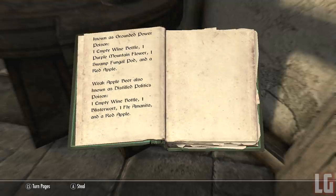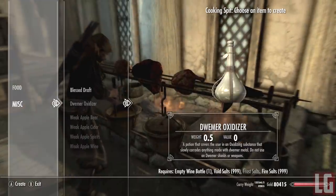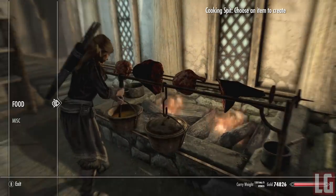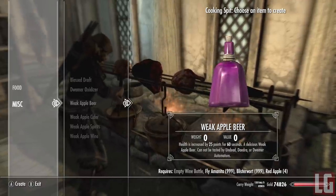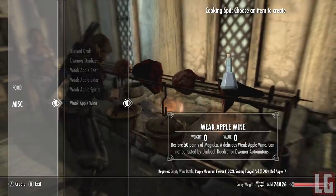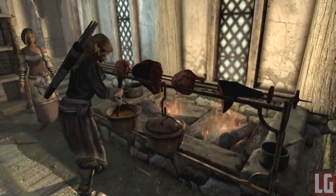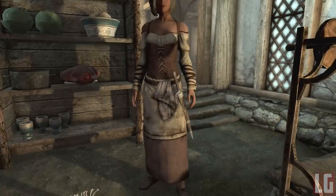Here are all the things this mod adds. With basic knowledge from the book Weak Potions Explained, you can craft weak potions with a duration of 1 minute. These include the Death Potion, aka Weak Apple Cider, which causes the target to die in 10–20 seconds; Powerless Poison, aka Weak Apple Wine, causes the target to lose all magicka in 10–20 seconds; Distilled Politics, aka Weak Apple Beer, causes the target to attack everything; and Petrification, aka Weak Apple Spirits, causes total paralysis at any level.